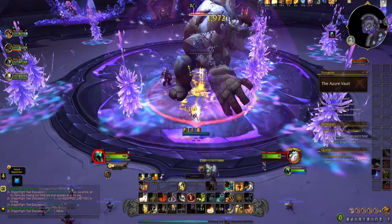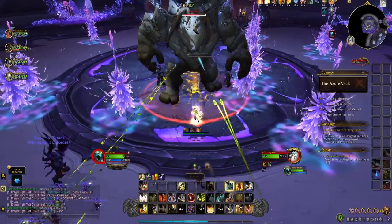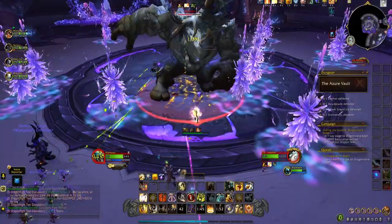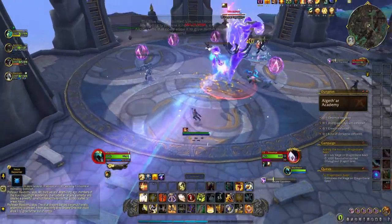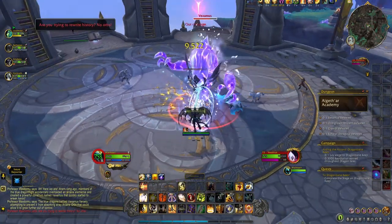The second ring, the Unstable Arcane Loop, drops from the first boss in the dungeon the Azure Vault, Laymore. And the third ring, Platinum Star Band, drops from the first boss in the dungeon Elgith Academy, called Vexmus.